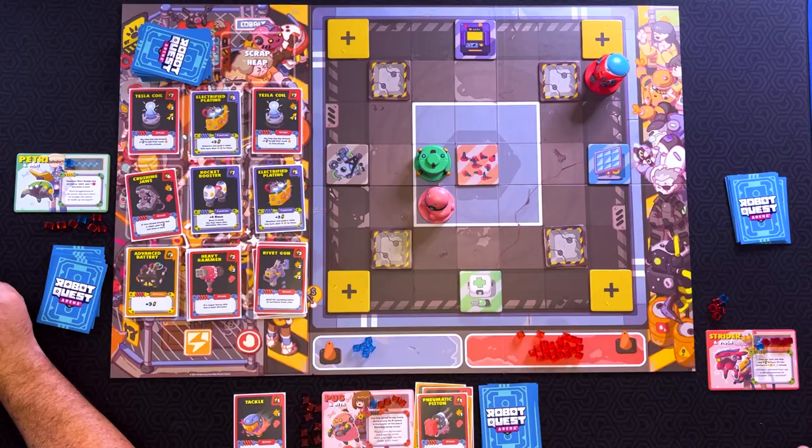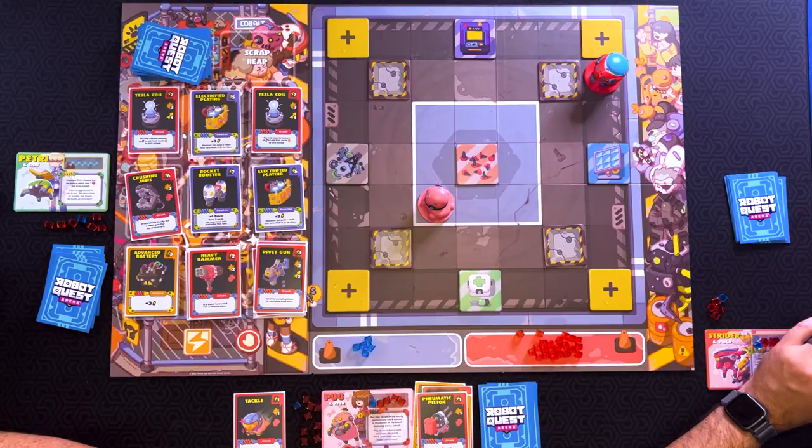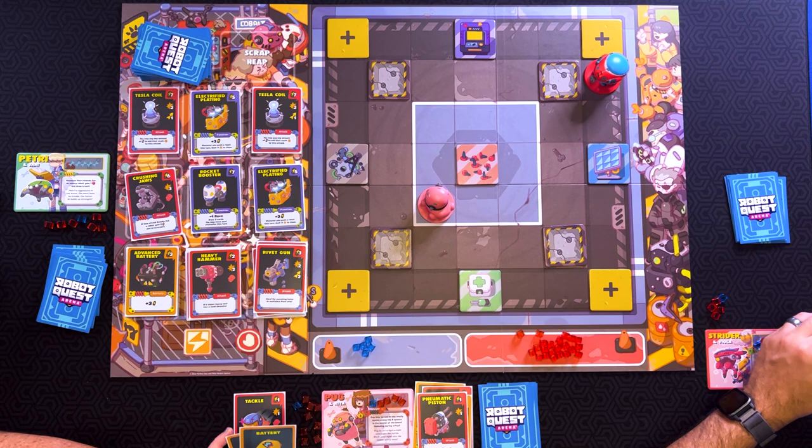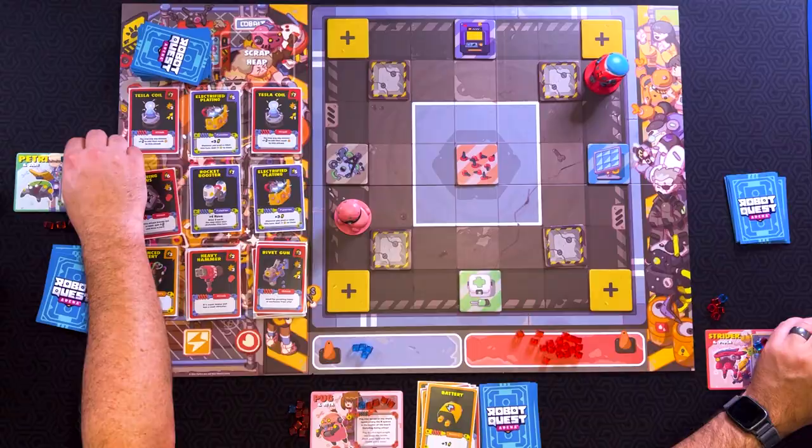I am going to knock you back one space. And I also knock you out. Aww. Yes. And then I'll move for two. Thank you. All right. My turn? It is now. Come back up here with my five health. I'm going to go up here. I'm ready for a fight, though.